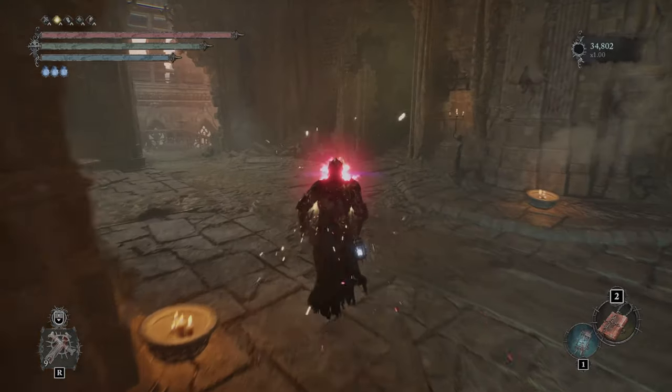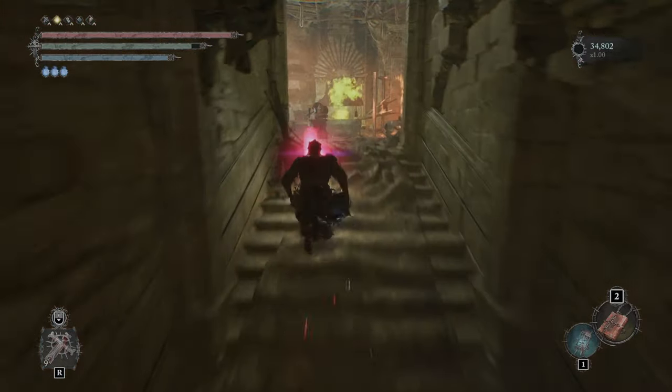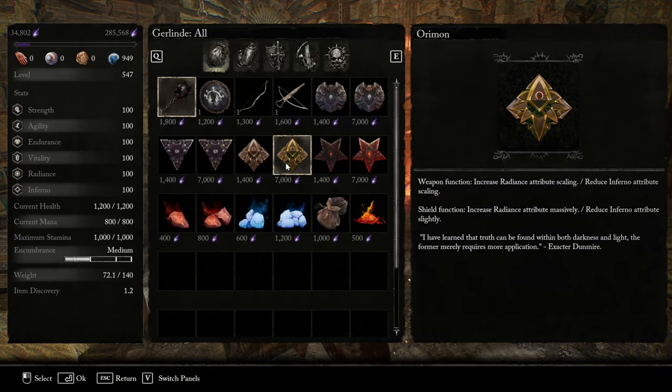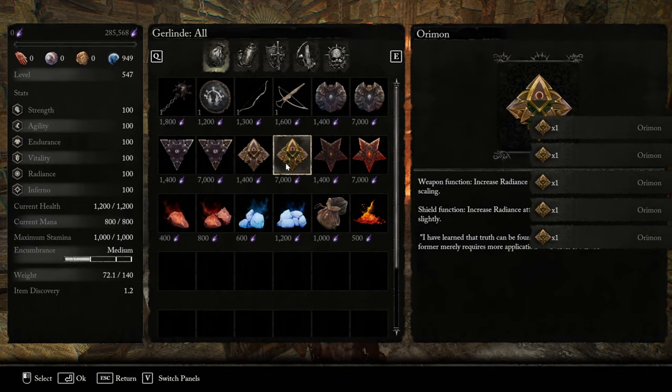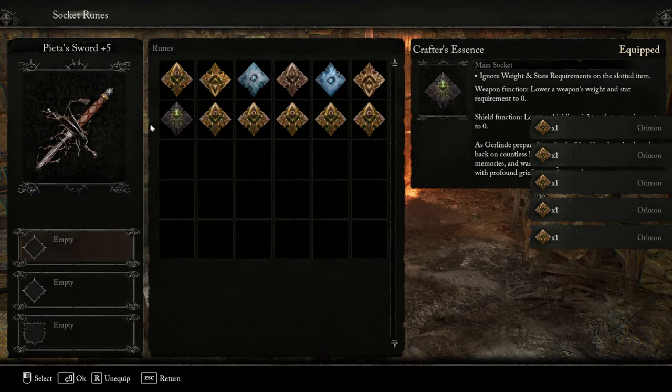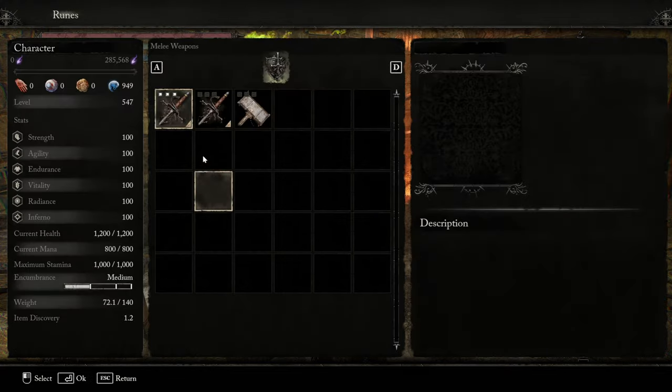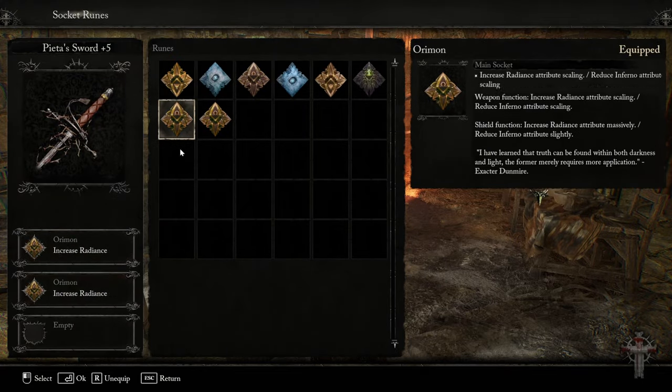To get runes to put into your weapon, you need to go to Gerlinda the Blacksmith. When you give her the Chipped Rune Tablet, you can unlock the purchasing of the Omrian Rune, which is what we'll use because that increases our Faith Scaling, which increases our damage.